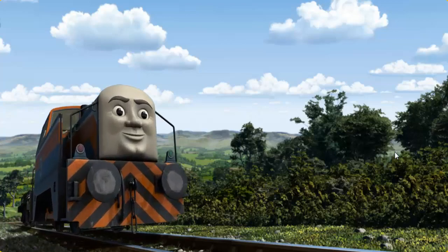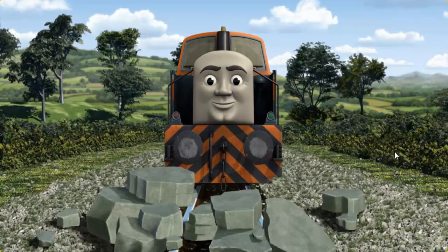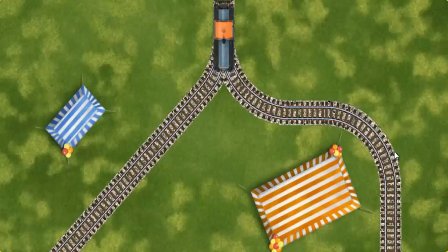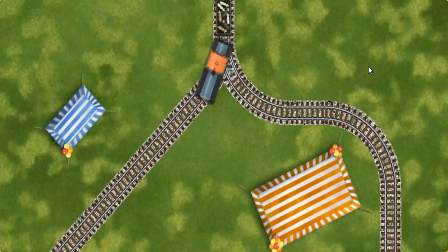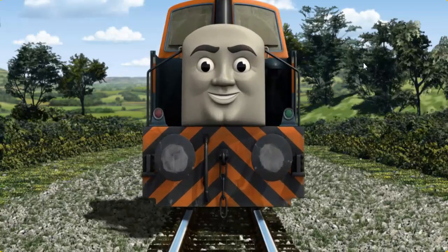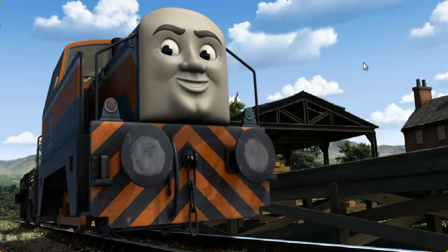Den set out for Farmer McCall's farm. Suddenly Den had to stop. He needed to go a different way. Help Den find the track that goes nearest to the smallest tent. All clear! Den arrived proudly at Farmer McCall's farm. With your help he was a really useful engine.